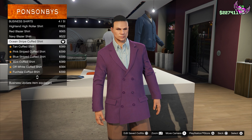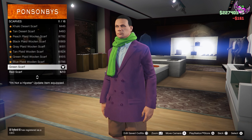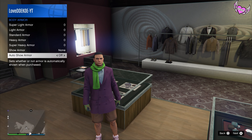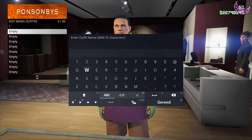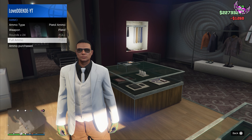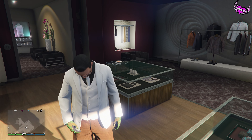Now go to suit jackets and choose number 5, the Purple Long Suit. Go to business shirts and choose number 4, the Ocean Stripe Cuffed Shirt. Go to scarves and choose number 11, the Green Scarf. Go to the glove section again and choose number 12. Open up your interaction menu and go to inventory, then body armor, and press show armor. Choose the grey one and save this in slot number 2. Then go to inventory, go to ammunition, and buy yourself full ammunition. After that, open the interaction menu and take the easy way out.